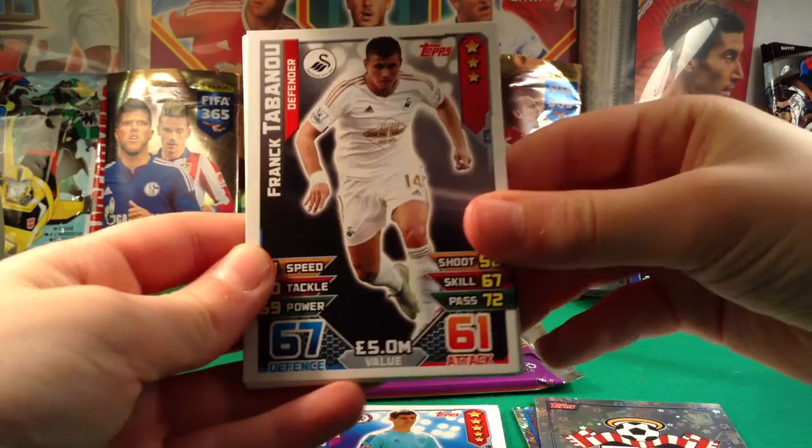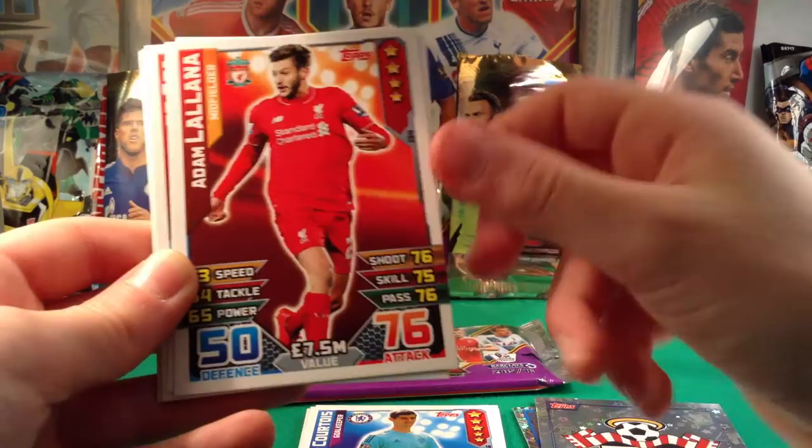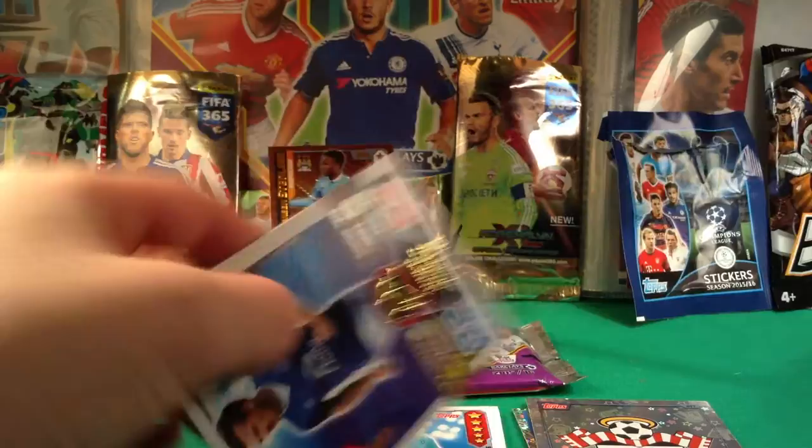But we do have some nice base cards: Taarabt, Mitrovic, Lallana who scored versus Norwich in the 95th minute to win 5-4, Gary Hooper — he's gone somewhere now — David De Gea, nice, Parades Suarez, Van Ginkel. And then we have a gold icon card of tough tackler Leighton Baines. Nice pack there.